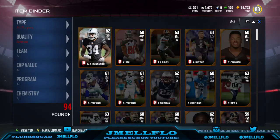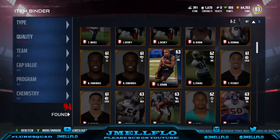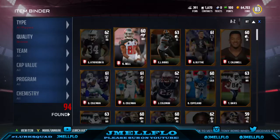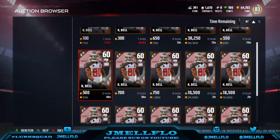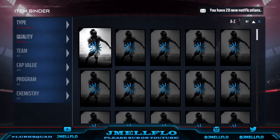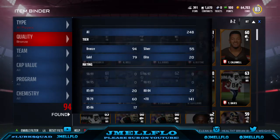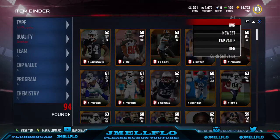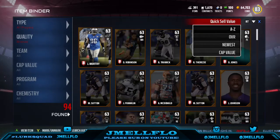Here's the trick right here. Just sell — go through your binder. At this point, if you play heavily, you probably got about 500 to 700 items in your binder. All your bronze players and silvers and golds, just sell them. Why not? Why wouldn't you sell them? They're going for 600 coins, 1,000 coins, 2,000 coins. I got 94 bronze. I guarantee you I can at least get 70,000 just out of my bronze players.